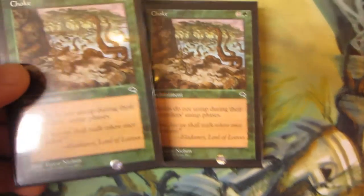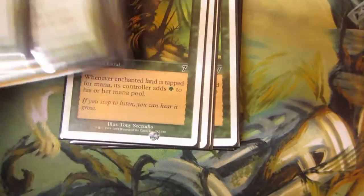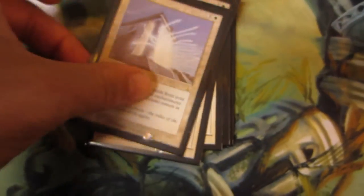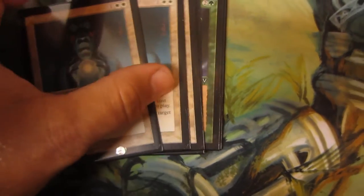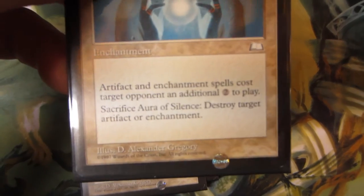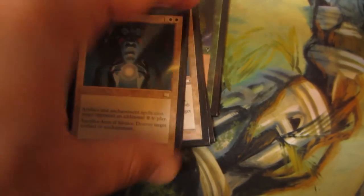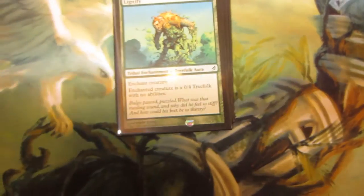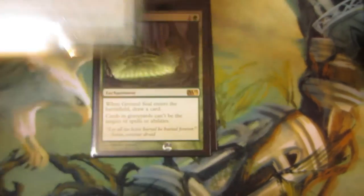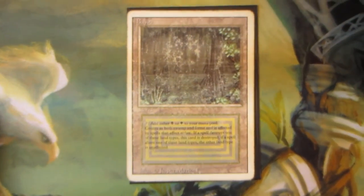Two Chokes from Tempest, a playset of Utopia Sprawl, playset of Wild Growth, playset of Elephant Grass, two Replenish. Even if you're looking for some of these for an EDH deck — especially a lot of the white ones work great for Zur. Three Oblivion Rings, three Orim's Chant, two City of Solitude — I've got a third one if you need it. Also a Lignify and two Ground Seals. Alright, so there you have it — thanks for watching, catch you guys later.